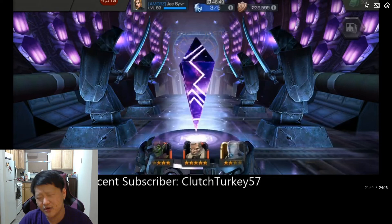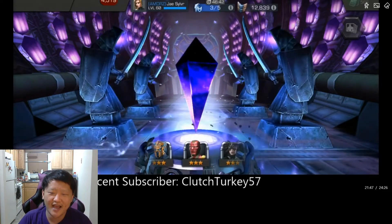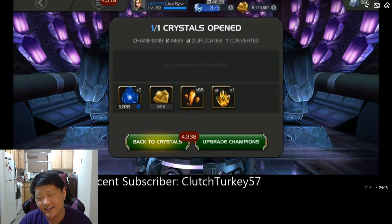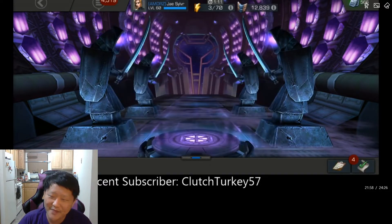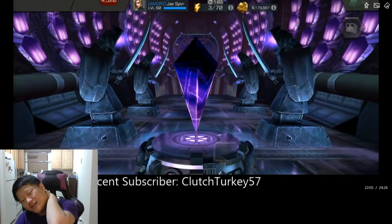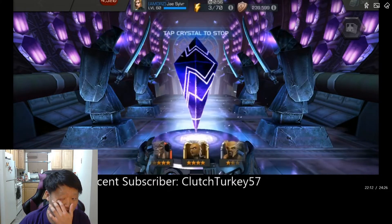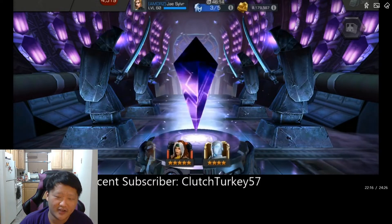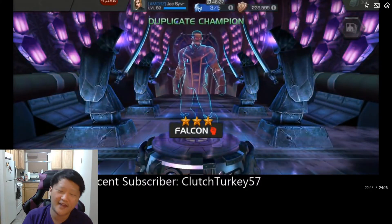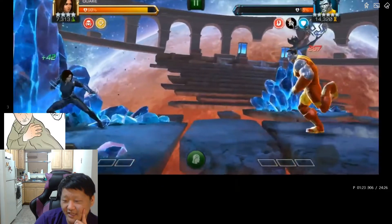Cavalier crystals — sometimes they just hurt. If you ever wonder how my luck goes, it's because a lot of times you're only seeing the lucky moments. I told myself this was the last one — if it's a bust there's no value in spinning. I saw a six-star Nick Fury, would have loved duping my Namor since he's almost max sig, and I really want a five-star Medusa. But I land a Falcon — that's just how it goes.